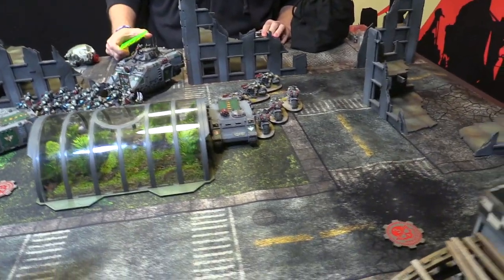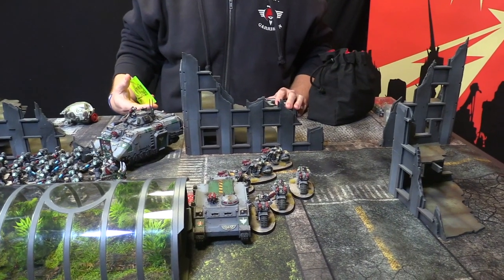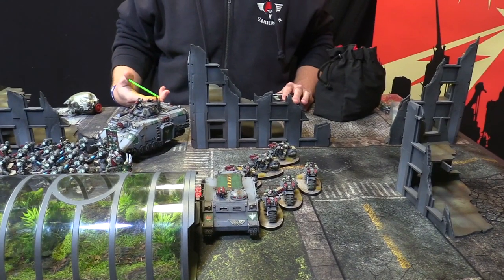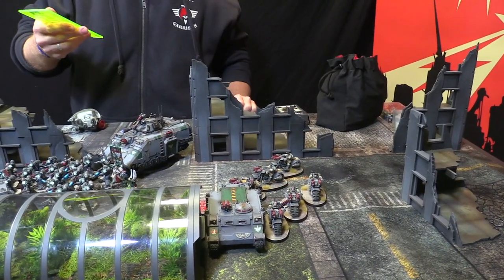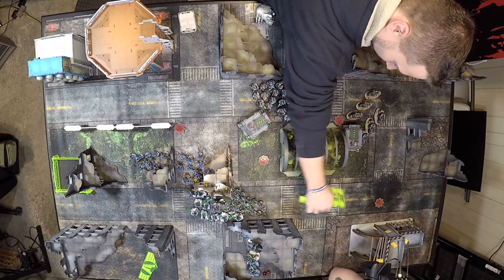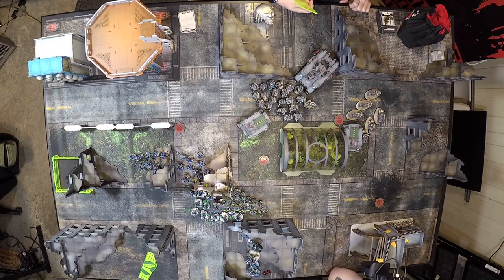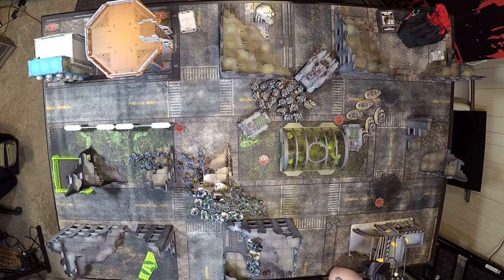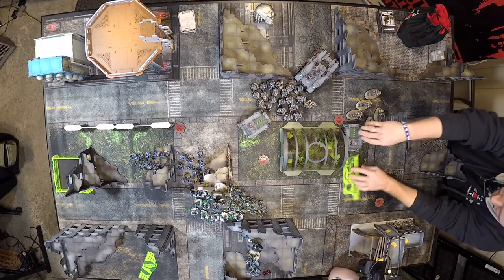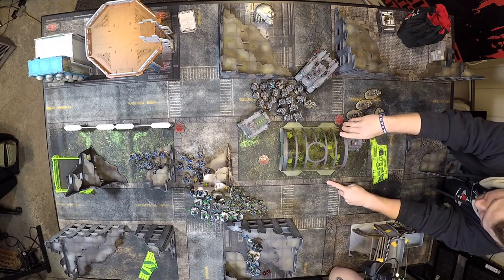I could get out the other tactical squad — they could come around, but then they're going to get shot. It could go six, six — the Rhino would be there. So let's come around here, a little danger close. That's three, six, somewhere in that vicinity.